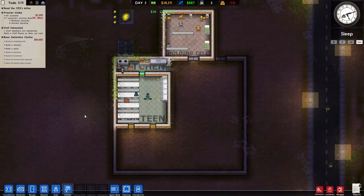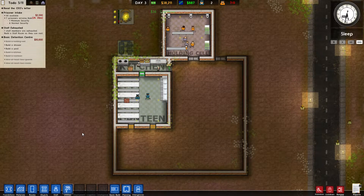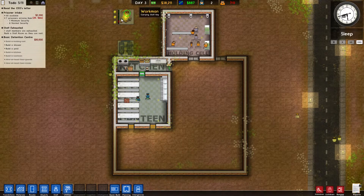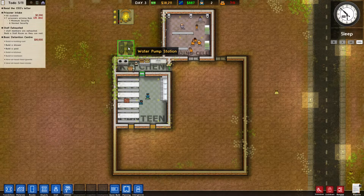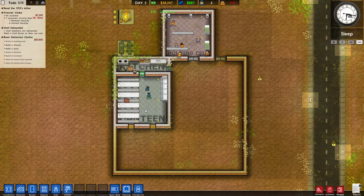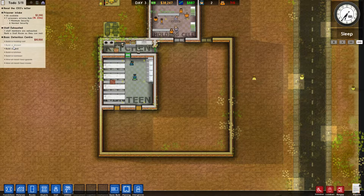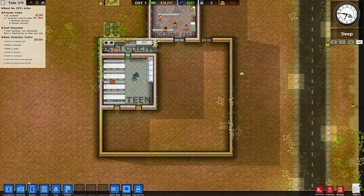All right, hey everybody, this is Daxson here with noxodd.org and video number two. If you watched video number one, go ahead and watch it — we got the power station, water pump, wall doors, holding cell, canteen, kitchen, things like that. Now we're ready to move on to building a shower for our grant.